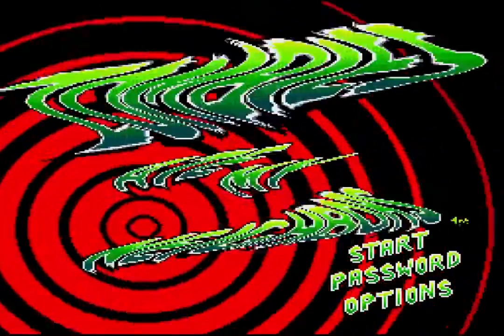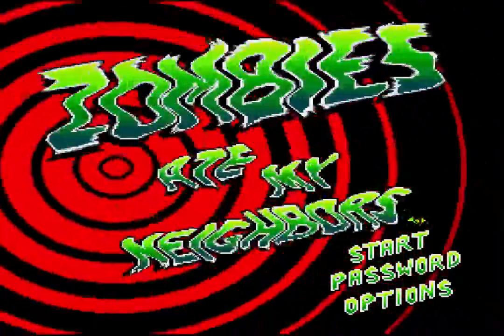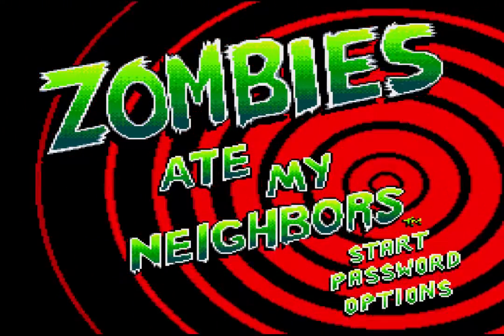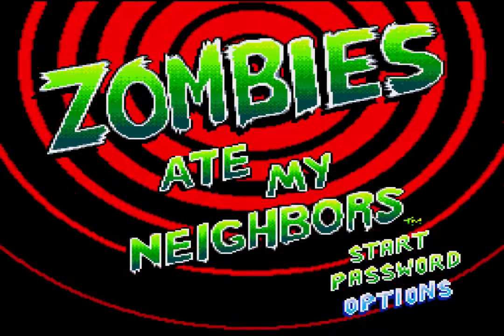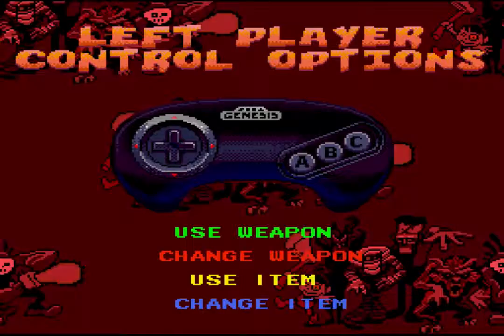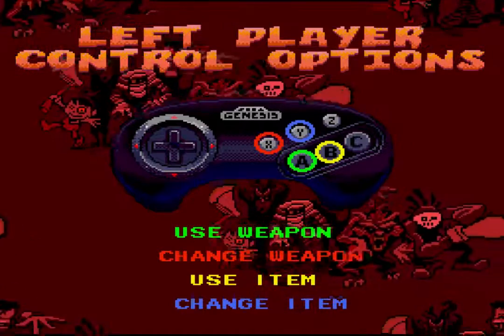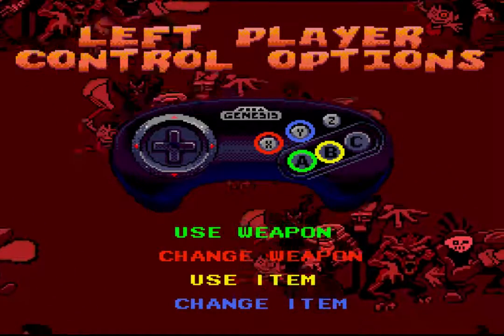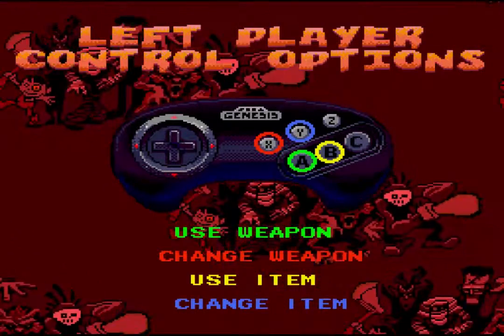And the game is Zombies Ate My Neighbors. They did? I didn't know that. So what we're going to do is check our options because we want to make sure things are set. And look, there's a Sega Genesis controller. You can see this is set for the six button Genesis remote. We have those currently set.